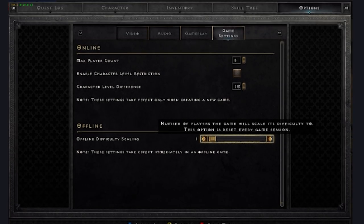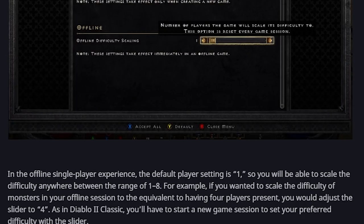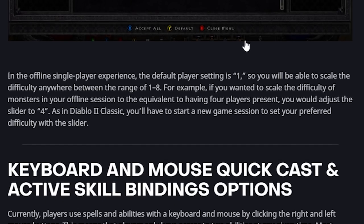Number one on this list is an option for players to scale difficulty to Players 8 if you're using console. This doesn't affect a huge number of players — I think something like 15% of people play offline, and maybe half or a third play on console. But for those people who wanted this feature, I'm sure you are delighted to have it.